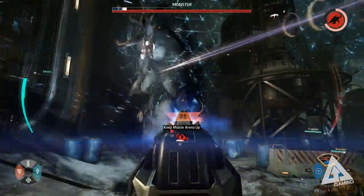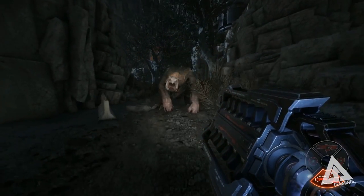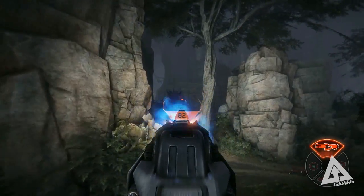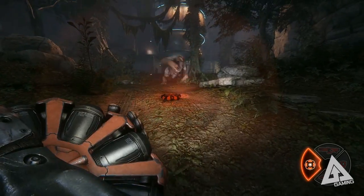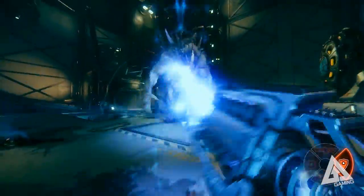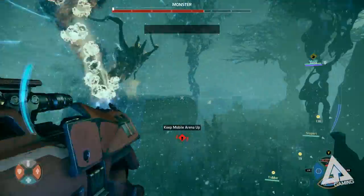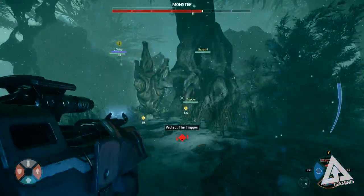Currently you can choose from two different assault characters: Markov and Hyde. Markov has a lightning gun for close range damage, an assault rifle for mid to long range engagements, a set of arc mines which allow him to inflict large damage to the monster if they trigger them, in turn revealing their location on the map, and lastly the class ability — the personal shield — which prevents you from taking damage for a brief period. This class ability allows you to take a somewhat tank role on the team, meaning you should not only be dealing the most damage but also attracting the monster's attention where possible.